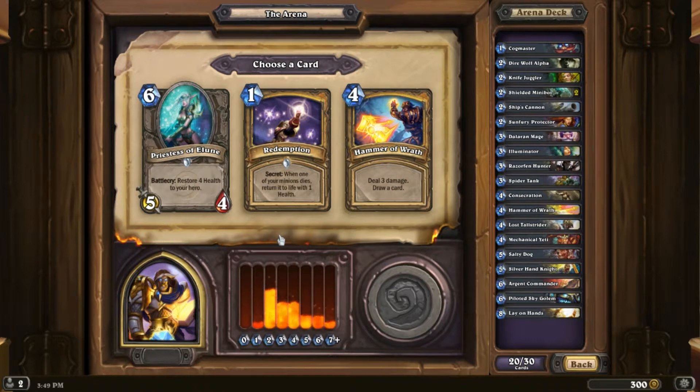Redemption, Priestess of Elune, Hammer of Wrath. I already have one Hammer of Wrath, but I don't have a lot of card draw. Redemption would work with the Illuminator, but how important is that health? Redemption is nice combined with Argent Commander and Piloted Sky Golem — it does raise its value a bit. I think I still go with Hammer of Wrath here.